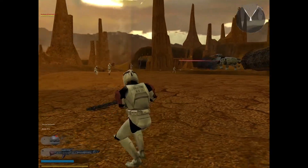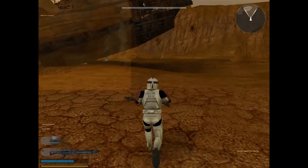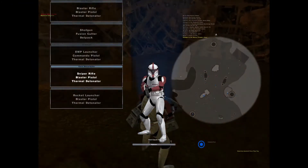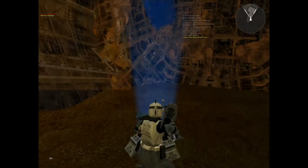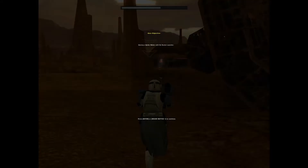Those spider walkers are tearing us to ribbons. Get to a CP and switch to the heavy trooper class. Now take your rocket launcher and give one of those spiders a taste of some heavy fire.